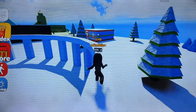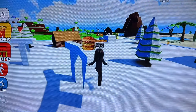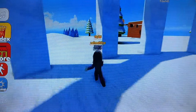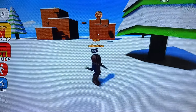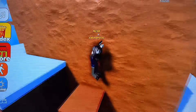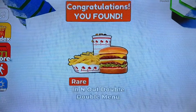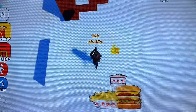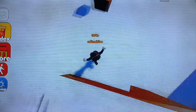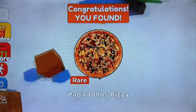I believe that may be a Big Mac - I shall find out. Just to this area on the left, in fact we need to visit the castle as well. We have some kind of mail here - that's In-N-Out double-double menu. Alright, that's the Papa John's pizza.